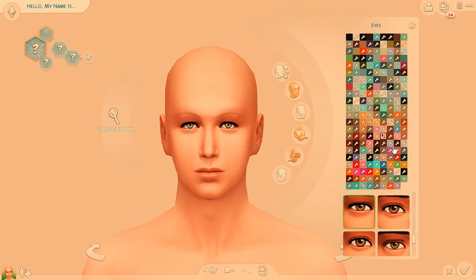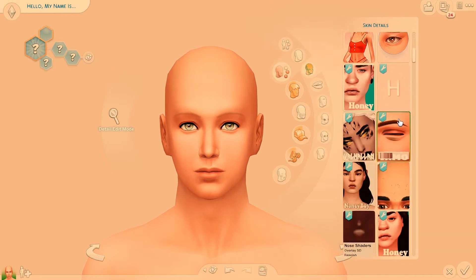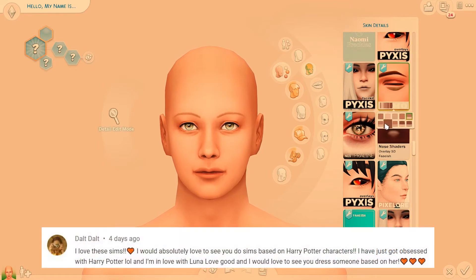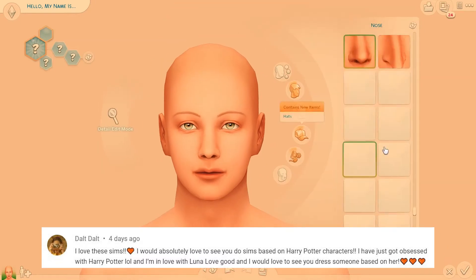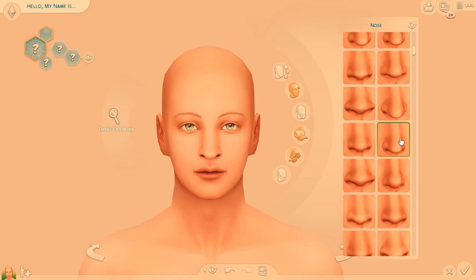Hi guys, it's Kiarko here, back with another character speed build. This is a speed build of the Golden Trio from the Harry Potter universe — Harry Potter, Ron Weasley, and Hermione Granger. This was requested by Dalt Dalt. Thank you so much for this request. I've been meaning to do the Harry Potter characters for a while now, just haven't really gotten around to it. But that is what I'm doing today.